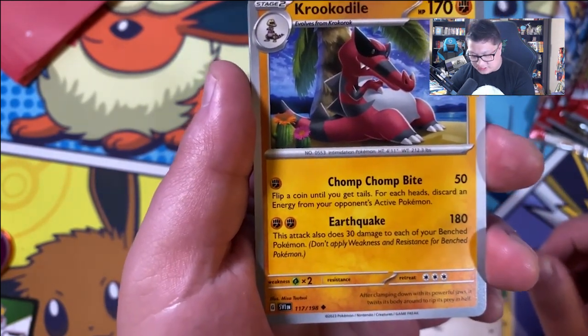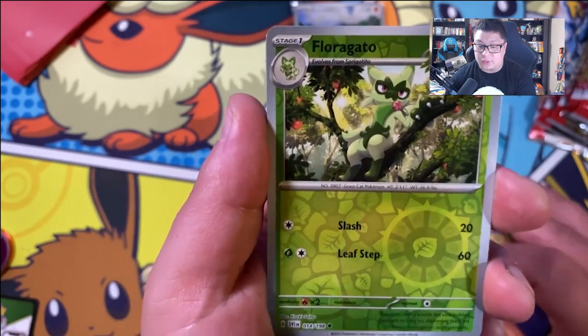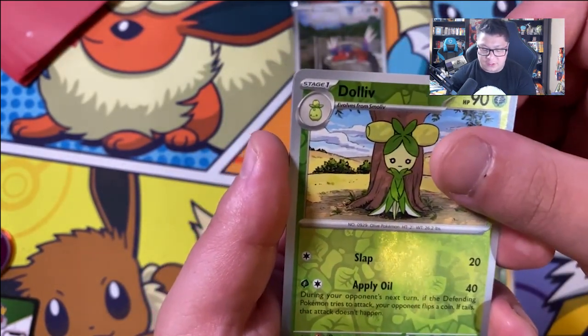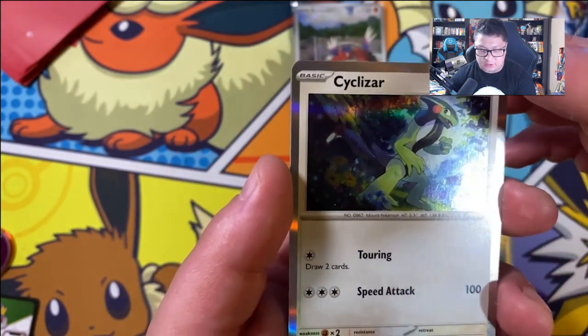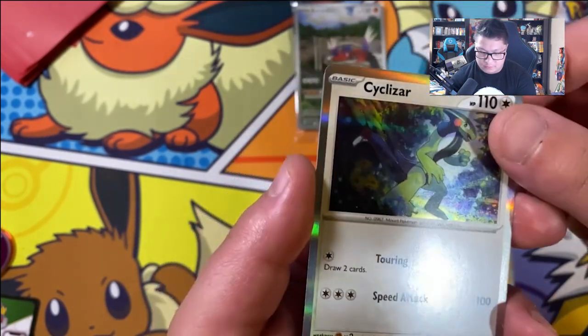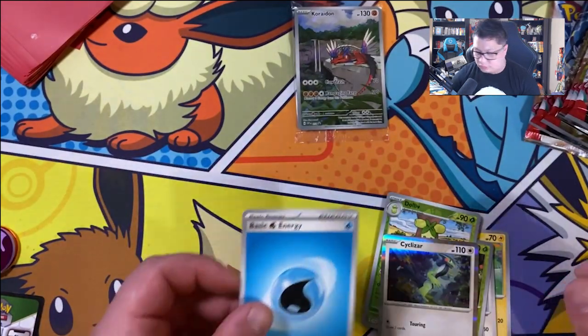Crocodile just chilling and hanging out. And our first holographic is Florigato. Then we got Dolive and finally our rare is a Cyclistar Hollow. Touring — draw two guards. Easy as that. And we got the water energy to round it up.